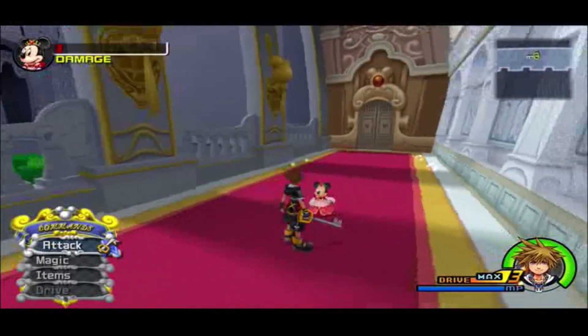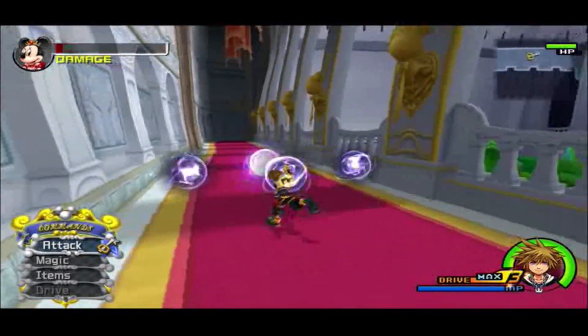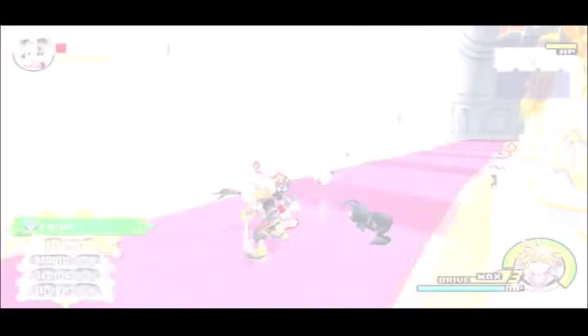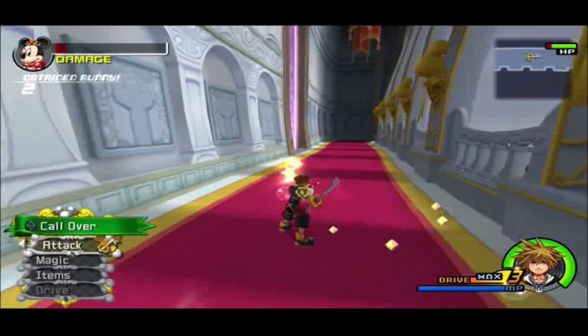She can use Hurley, which, honestly, is rather cool for Minnie Mouse, seriously. It's pretty much not a screen nuke, but an area nuke, I guess. And then Sora can call her over once the Heartless are gone.